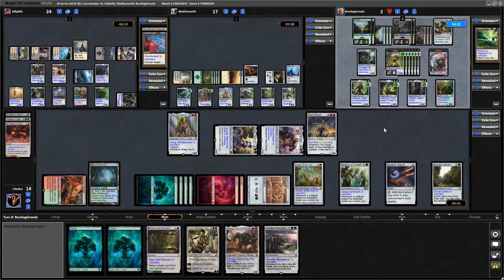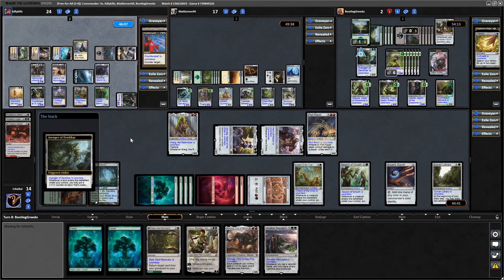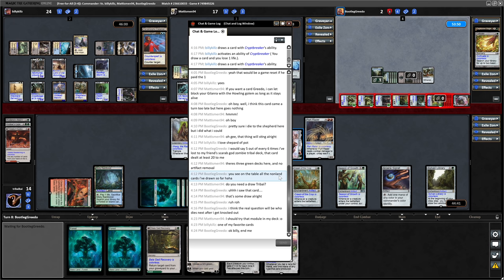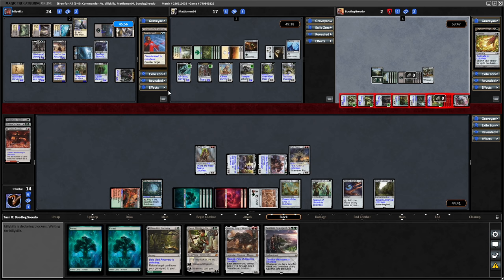Now it might be because of the predicament that Kills has Greedo in, he'll just choose to swing at one of us. I personally would go in at Kills and force him to use the Shepherd of Rot. But I don't know what Greedo is going to do here. They've gone for a Cultivate to get two more counters on all the plants - so now they are all 10/11s. Holding up a mana still, so didn't make a servo. He's just doing exactly what I would do - forcing Billy Kills to go for the nuke button with Shepherd of Rot.